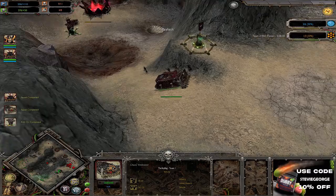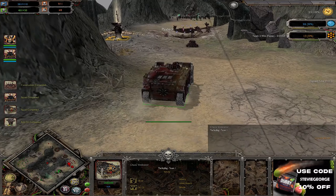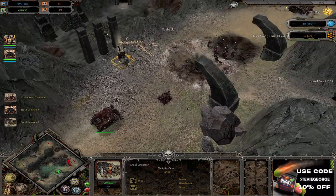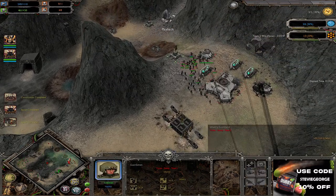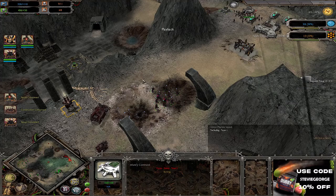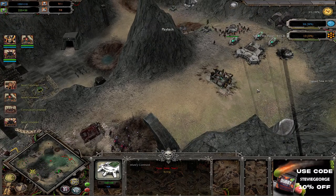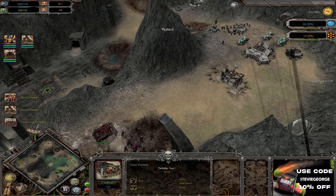A Chaos Vindicator out on the field — look at that bad boy, going to be charging in. The guardsmen currently don't have an answer for this, nothing in the way of anti-vehicle weaponry. Could potentially go for some heavy weapons teams but it doesn't seem like that. And there we go — they've spent so much time playing defensively, and the moment the Chaos Vindicator comes over, that's when they've decided to leave. Very poor timing for these guys.